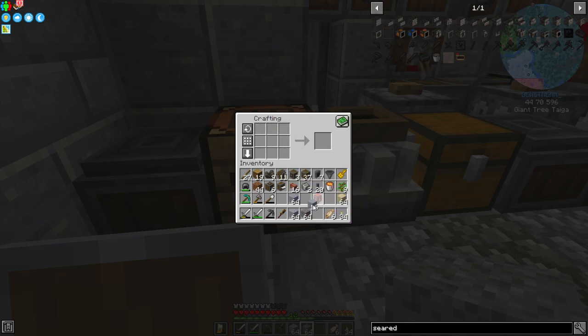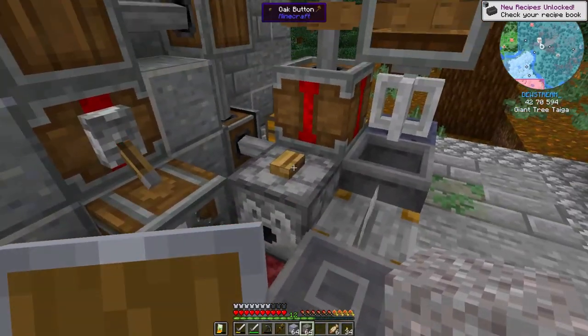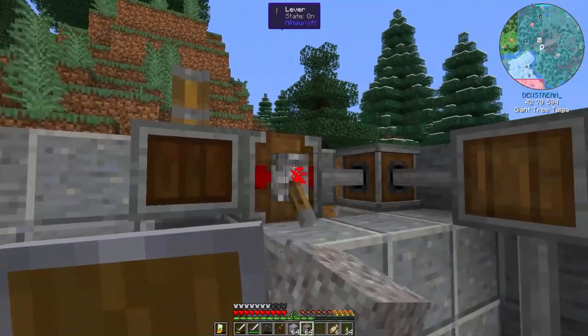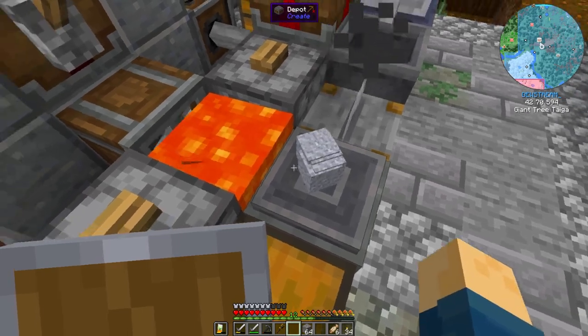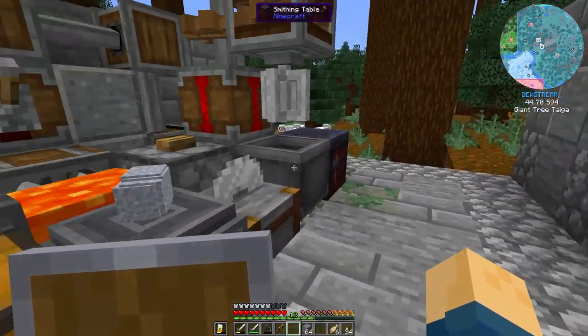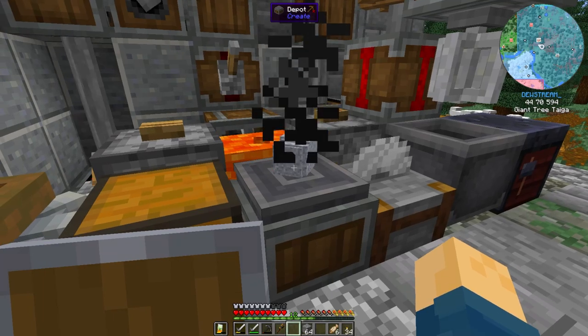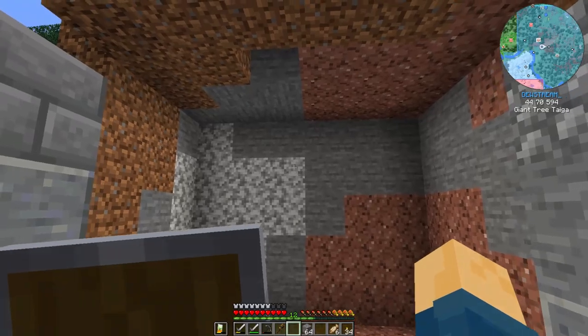We may or may not use all the grout — I'm not exactly sure how much we'll need. We can go ahead and get our lava going, throw the grout down a stack at a time, and get it all cooking to turn it into seared bricks. Then we can start building the different components for our smelter setup for brass.